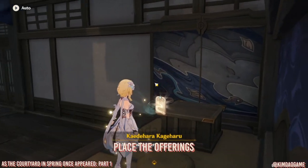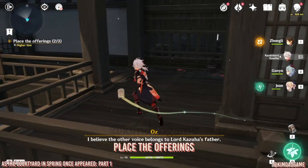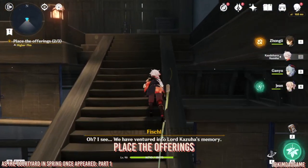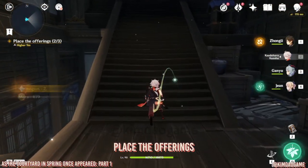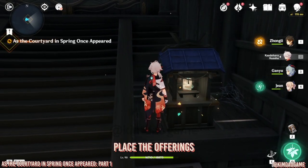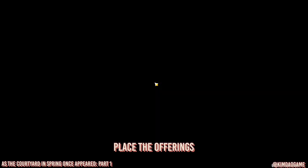Pick up the third omamori right here and then we are going to put this into the last shrine. So we're gonna go up the stairs but then if you look to the right there is actually a common chest so we're gonna pick that one up first. Once you've got that let's go up, and then the shrine is just right here in the middle of the stairs. So let's just go up and then you'll get a cutscene with Kazuha. There's going to be lots of dialogue but this is the end of the first domain.